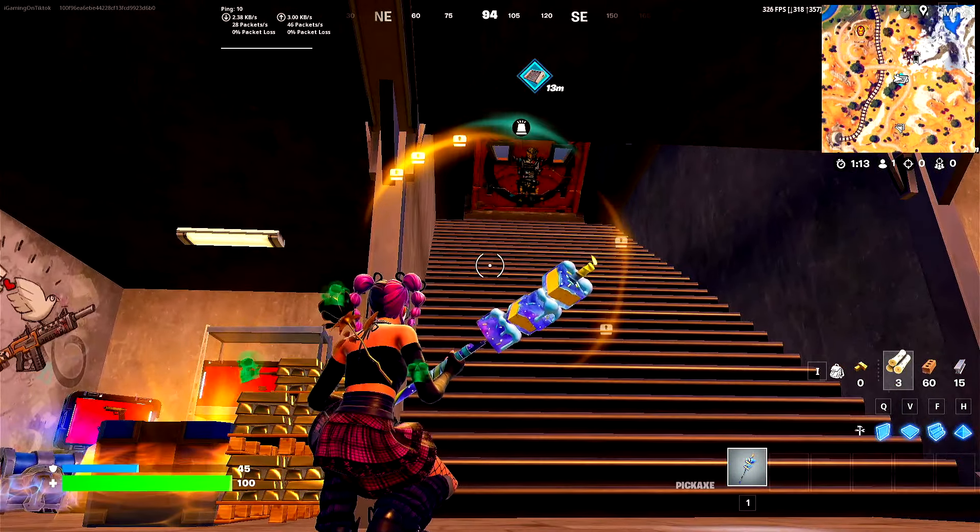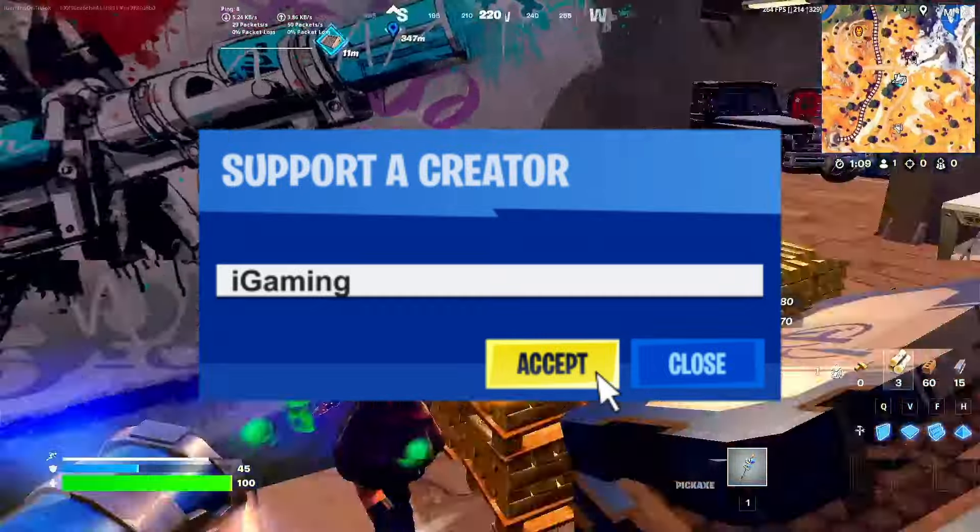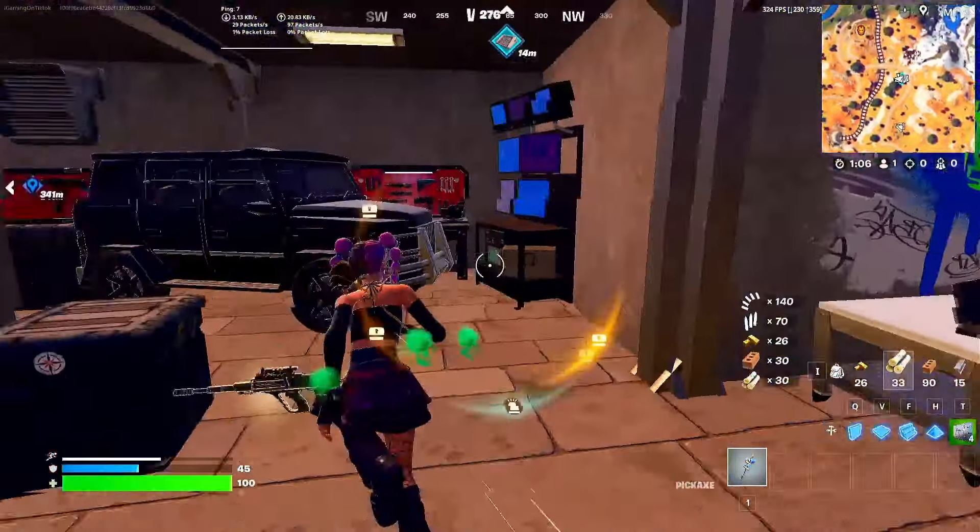There is a new glitch to enter the bunkers in Fortnite Chapter 5 Season 4. Before I start, I'd like to invite you to use code IGAMING in the shop, and let me show you how to actually get in here.